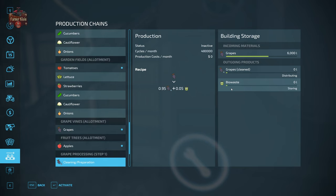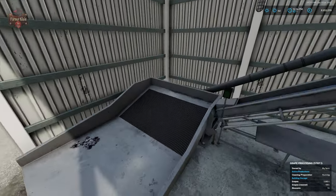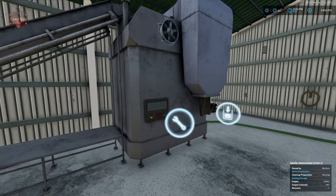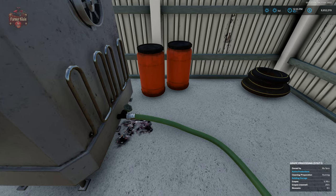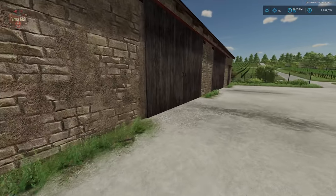We go to grape processing step one — cleaning and preparation — and activate it. We get clean grapes out as well as bio waste. The grapes are set to distributing automatically. You can see the animation of the grapes going up the conveyor belt into the cleaner, where they are de-stemmed and cleaned of dirt. They're then transported through a hose into the next side of the building, where step two is located.